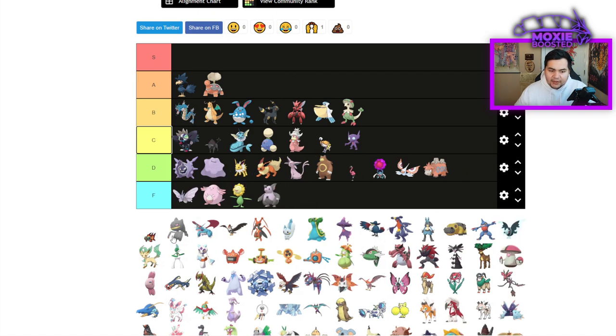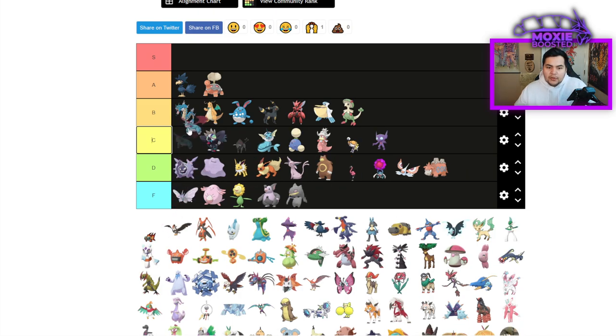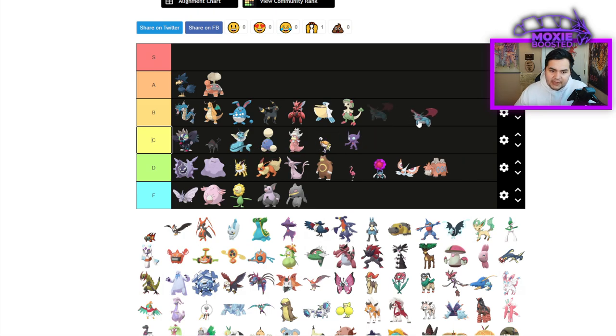Grumpig is going to F — it does nothing. Banette is going to F — it does nothing. Salamence has seen almost no usage, but I can't bring myself to put it in C tier. I think it's going to be a B tier for me.